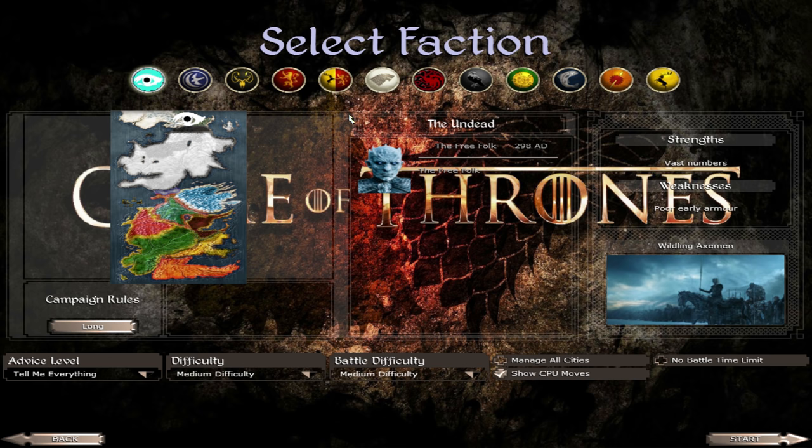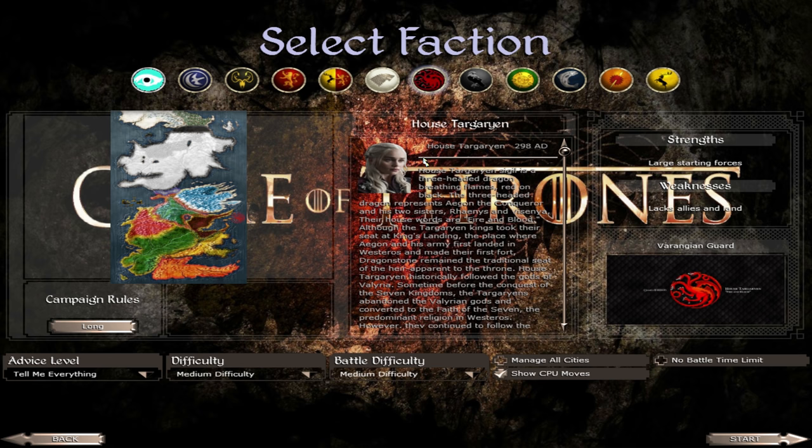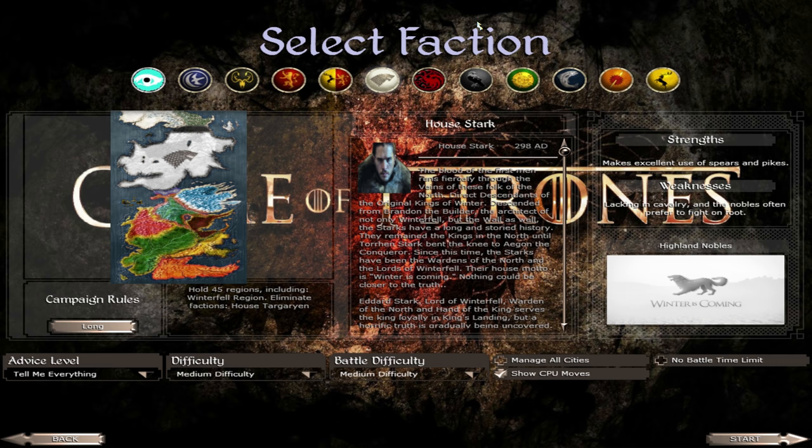I think that'd be really fun. I want to do a campaign as House Stark, as Jon Snow trying to kill the Night King, and I also want to do a campaign as House Targaryen. All three of these campaigns would be really fun to do. And today we are going to be starting off as Jon Snow, or I guess Aegon Targaryen, whatever you want to call him.